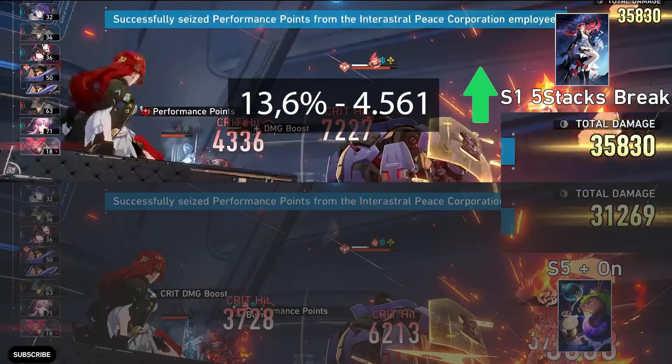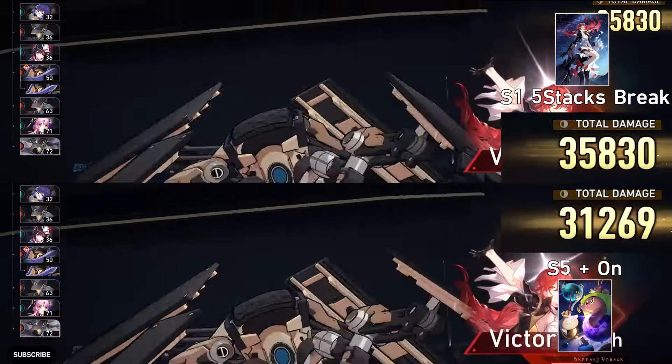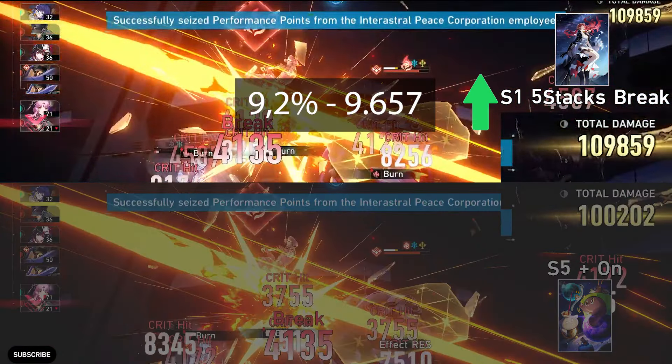For the skill, signature is better and the difference is 13.6% with 4.5k damage difference. For the follow-up attack, signature is better and the difference is 9.2% with 9.6k damage difference.